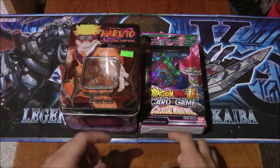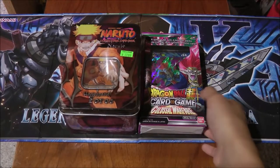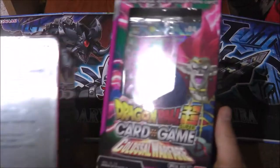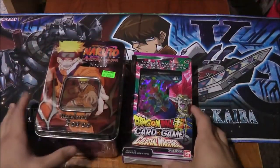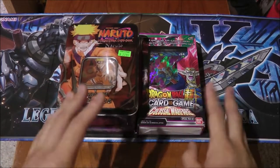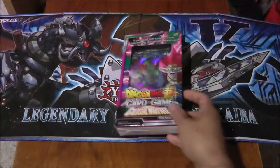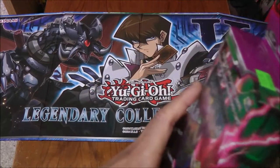Not just Yu-Gi-Oh cards but also these two here, so I decided to open them both in one video because they're pretty much the same — it's Naruto and Dragon Ball Super. The reason I'm grouping them is because they were both made by Bandai and the packs are very similar in terms of packaging. I'm going to start off with Dragon Ball Super, and unlike with Yu-Gi-Oh cards I'll have to open these with scissors.